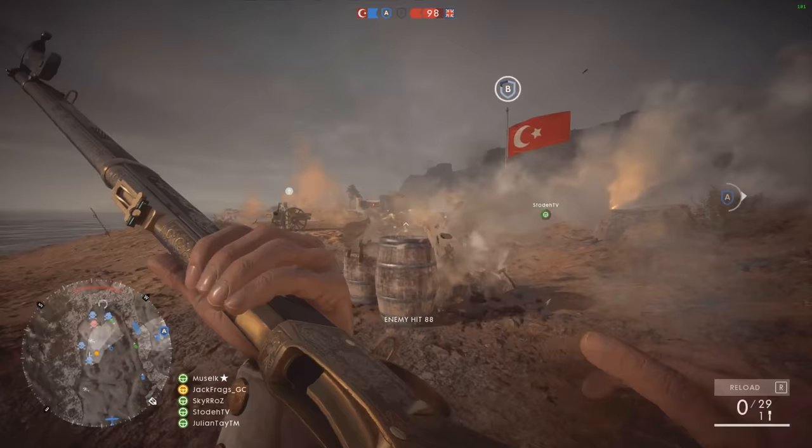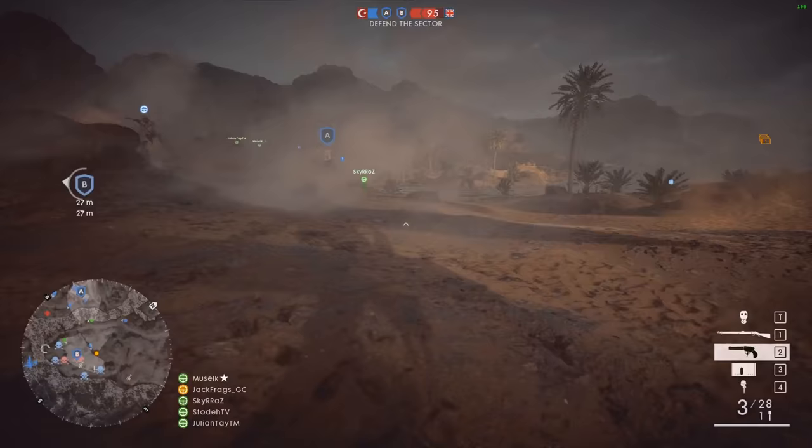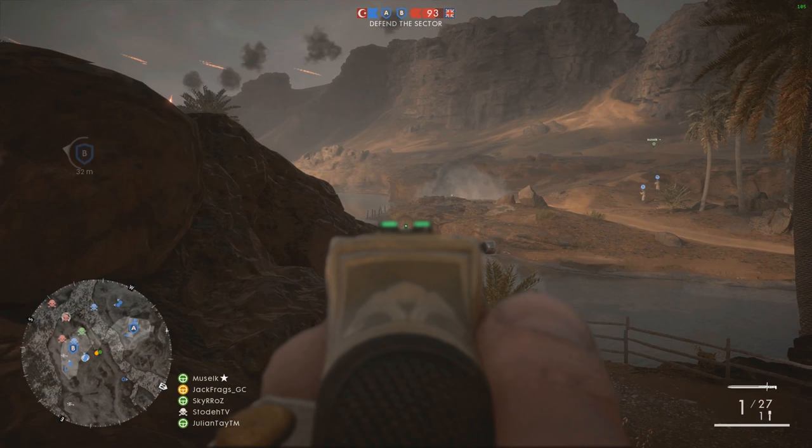One thing you have to admit is that these maps look stunning. Empire's Edge is a perfect example — fighting over a fortified coast on the Adriatic, with boats available to flank behind the enemy, and you find yourself fighting over ruins and even a fantastic-looking castle.